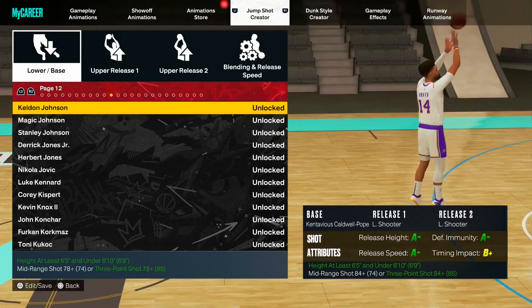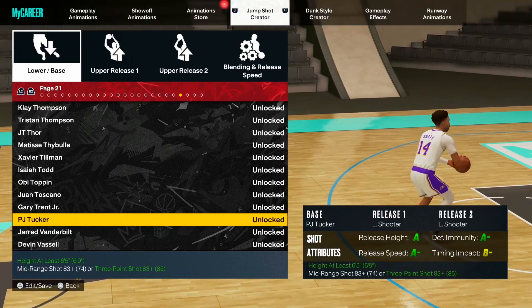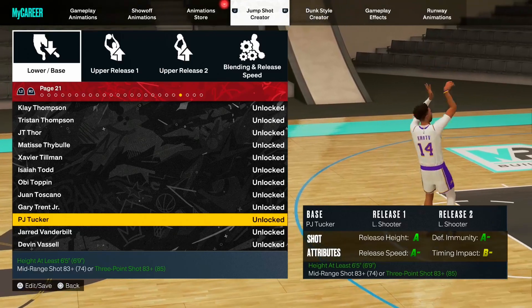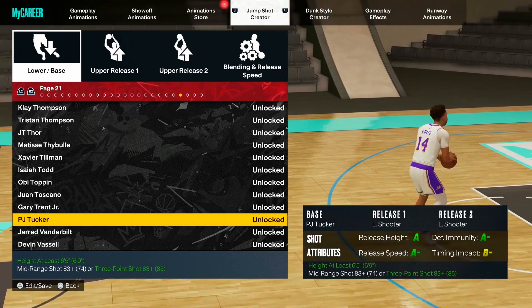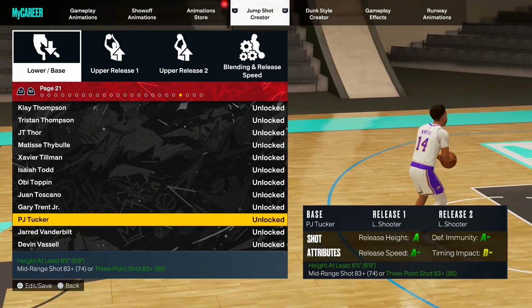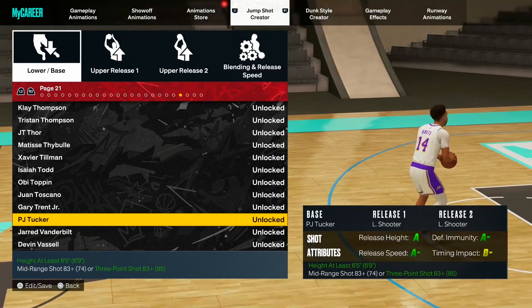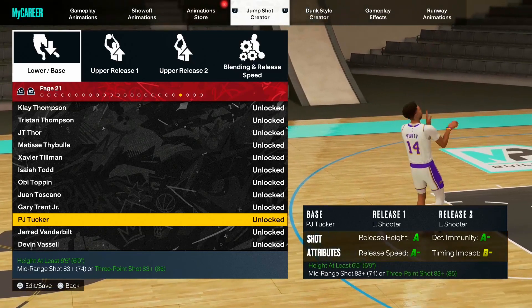Last but not least, as a bonus you can also use PJ Tucker's base — you'll get release height A, defensive immunity A minus, release speed A minus, and timing impact B minus. Again, use whichever base you like most. A lot of people like LaMelo's base but you get a C minus timing impact. I personally like Scotty Pippen or Clyde Drexler — I think Scotty Pippen's is the best because it's straight up and down without the extra foot motion of the Clyde Drexler jump shot.